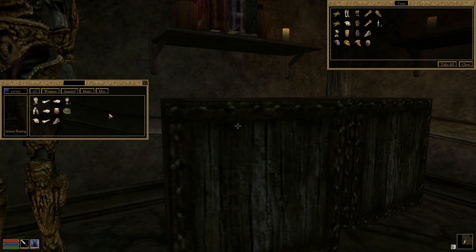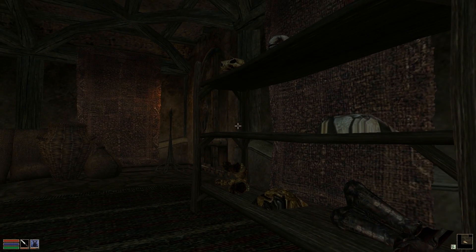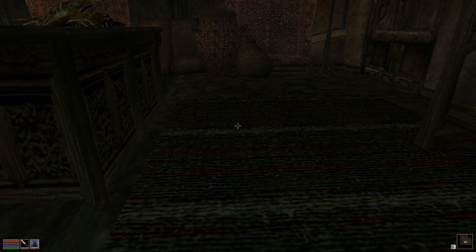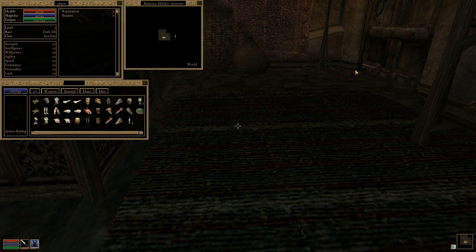Moreover, you can now access your goods, stolen or otherwise, through your newly implemented inventory window. Please note the ability to drag and drop items from window to window, and the ability to drop items to the ground from your inventory.